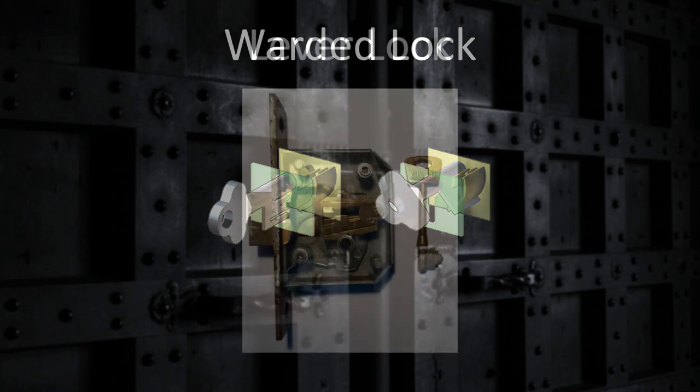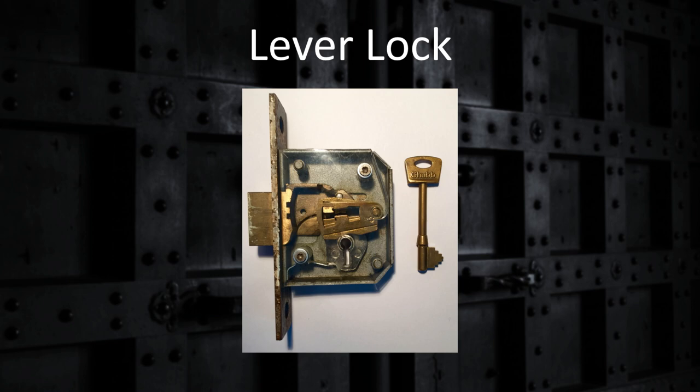A lever tumbler lock has a set of levers inside — usually three or five — which must be lifted to a certain height by a key in order for the locking bolt to move. Moving the levers too high will prevent the locking bolt from moving. Picking such a lock with a curtain pick requires raising each lever to the correct height before moving the locking bolt. A lever lock with only three levers is easier to pick, and you could grant a bonus to the thief attempting to defeat it. The standard lever lock will have five levers and should provide no bonus or penalty. You may rule that a lever lock with seven, nine or more levers is more difficult to pick, causing a penalty to the thief's open lock attempt. A lever lock with multiple levers was not designed until the 18th century, so if you are looking for a lot of realism in your setting, this lock may not exist.